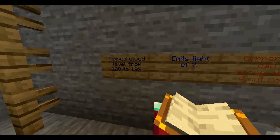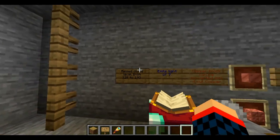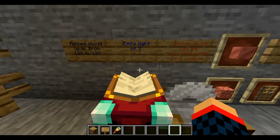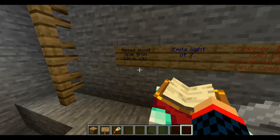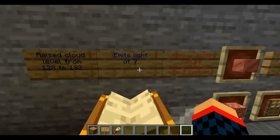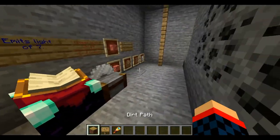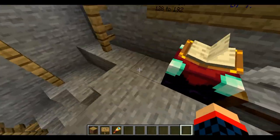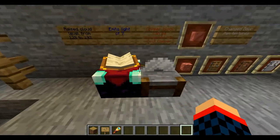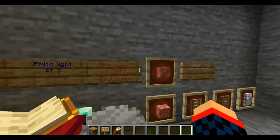Hopefully on lower-end computers, beware — it may cause lag. So beware if you have a lower-end computer. We have enchantment tables now, and basically they actually emit a light level of 7, which I find pretty cool. You can see it is a bit lit up — a little bit. So that's pretty neat that they light it up, making it a bit spooky, making that mystical aura that they have.